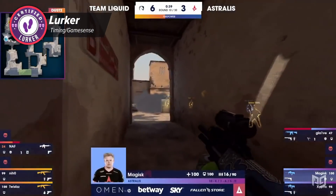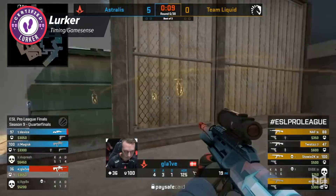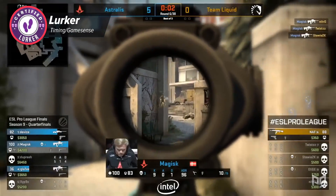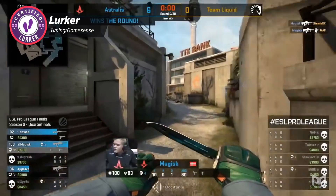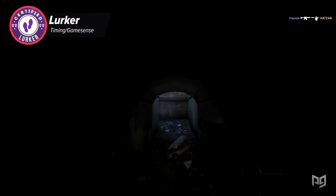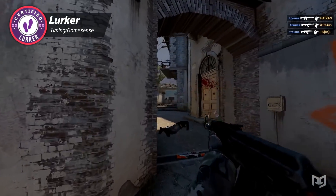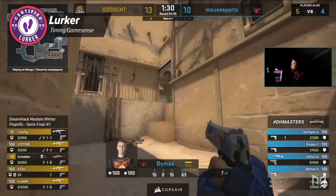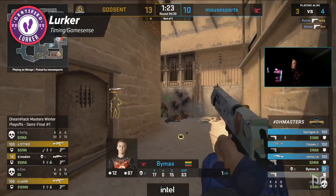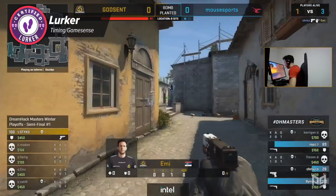I generally advise anyone but the most experienced players to avoid the lurker role. To be effective, you need insane game sense and timing — you need to know exactly when to peek opponents while they're looking away, without baiting your teammates and only getting kills after they're dead. In matchmaking, I've yet to see a truly good lurker. The lurker role requires constantly watching demos, ideally with a better player or coach, to understand how people react to different situations. Only pick it up once you're already a well-rounded player with great game sense.